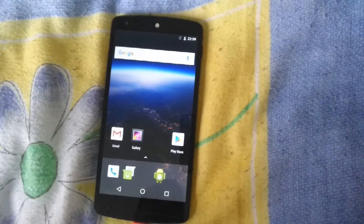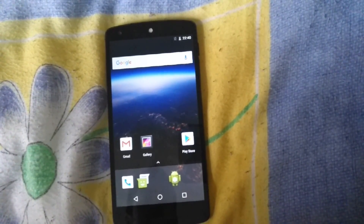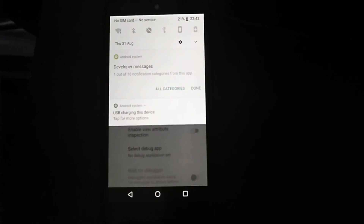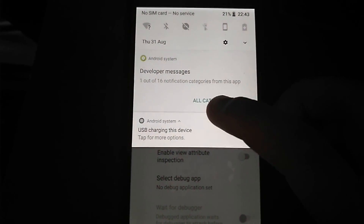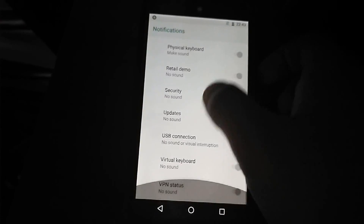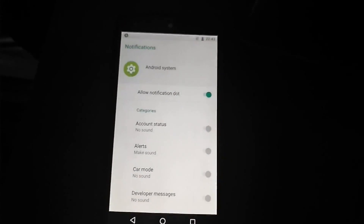One short thing before I go — I forgot about this feature. In Android 8.0, instead of getting multiple separate notifications, you now get notification categories. There are developer messages — that's just one out of 16 notifications — so you just tap that to manage them. It's a feature I didn't mention. Bye!